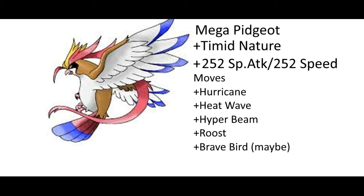And this is what I think his moveset should be: Hurricane for STAB, Heat Wave for type coverage and a possible chance to catch someone off guard, Hyper Beam for STAB if you really need to destroy someone fast, Roost for if you survive but need to heal, and a possible other option is Brave Bird because sometimes you need to physically hit someone rather than specially hit someone.